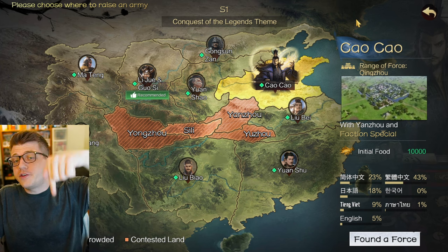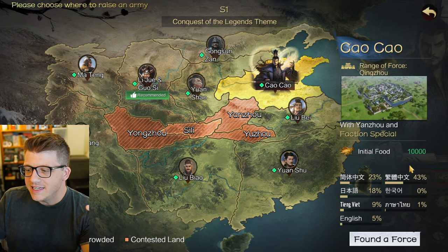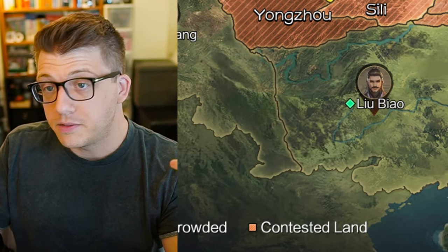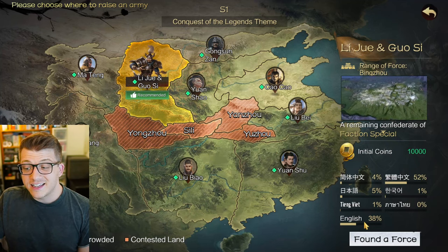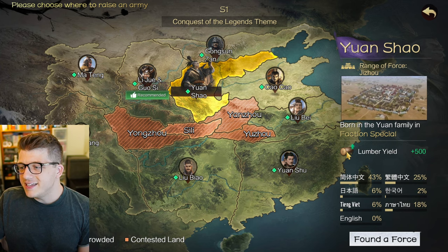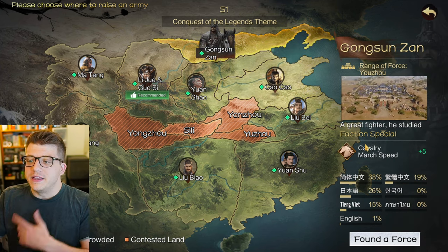This video is sponsored by Infinite Borders, so if the game looks interesting throughout the video go ahead and give it a try by clicking the link in the description below. One of the really cool things as I'm choosing between these generals is that it tells you the percentage of players speaking different languages in that region. For example, the recommended area of the map has 38% English speakers, which would be the best for communication.